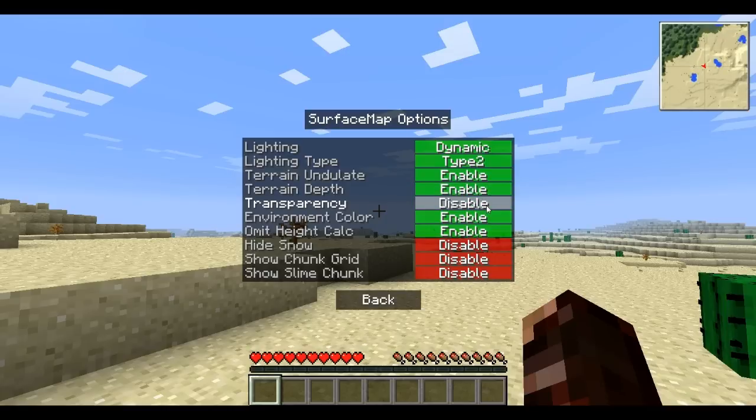Transparency — no, that doesn't look good, it makes water all one solid color. Environment color — I don't really see much difference in the desert, except in the forest you can kind of see a little bit of a difference. I'm going to disable that. Limit height calculator, hide snow — you don't want that. Show chunk grid — you can make it show the grid so you can tell when you enter a new chunk. You can show slime chunks, so for where slimes can spawn.